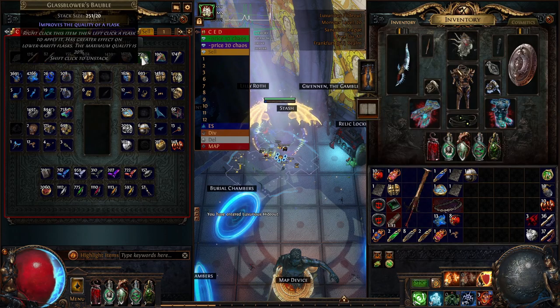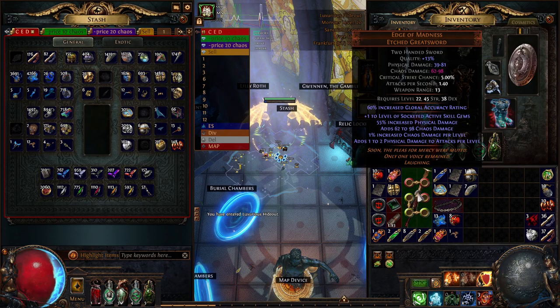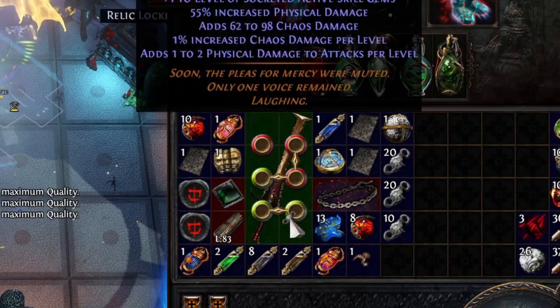Look at what weapon dropped! I have an interesting idea to try to make it a six-link with six fusings.